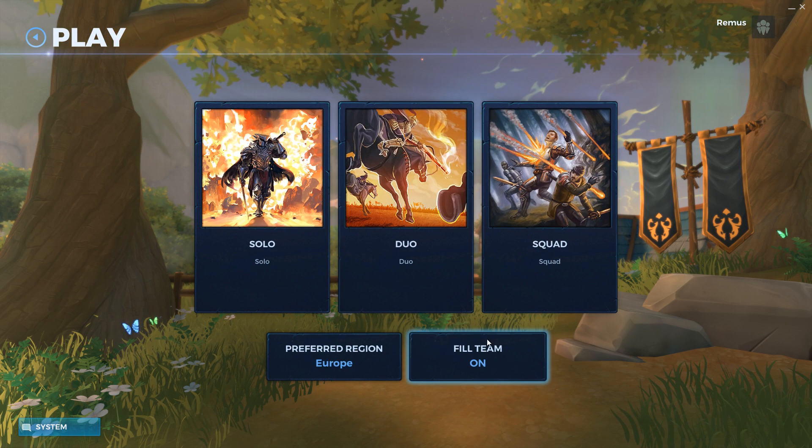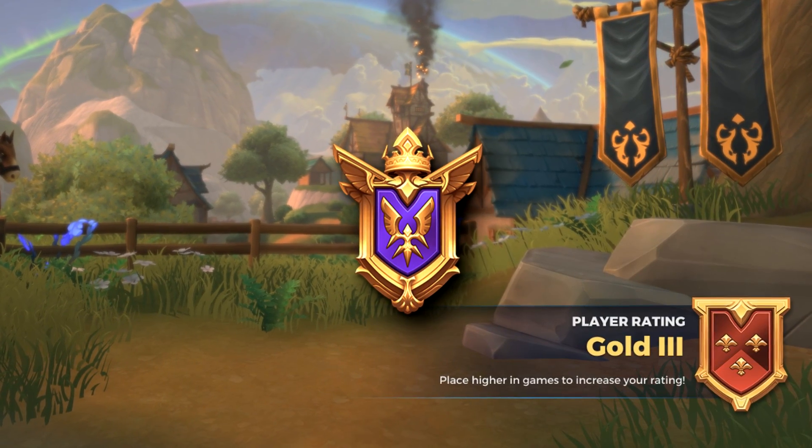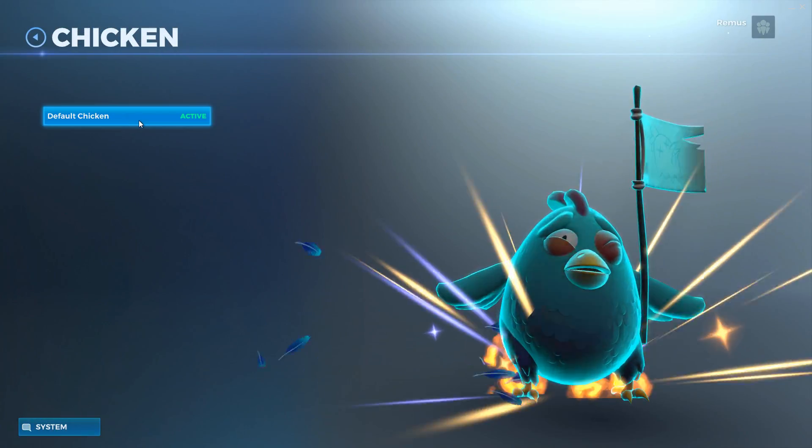You can play solo, duo, or as a squad, with fill or no fill, and find parties in the menu. You have a rank that increases based on your placement in your top 50 games and your level. There are no microtransactions yet, but they will be added in the battle pass in the future.